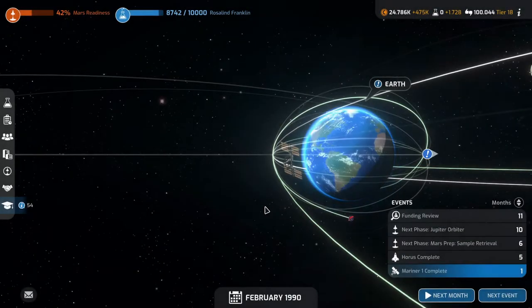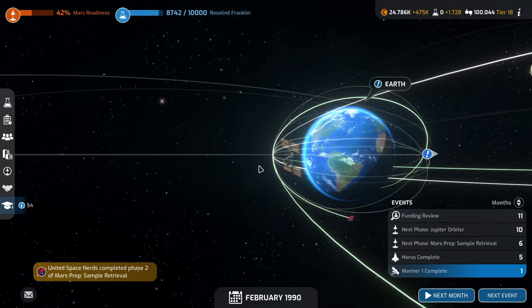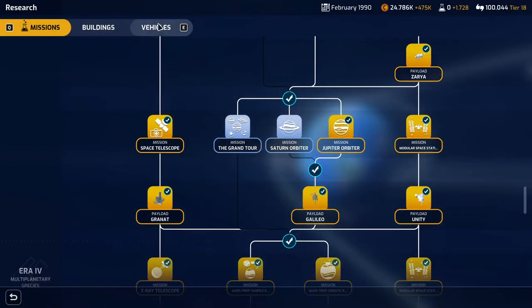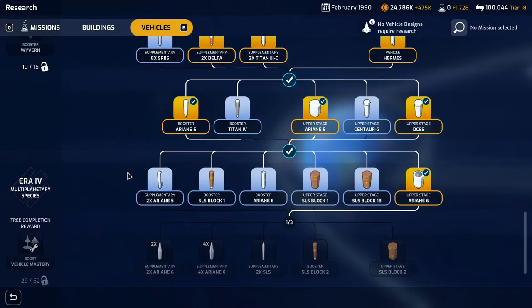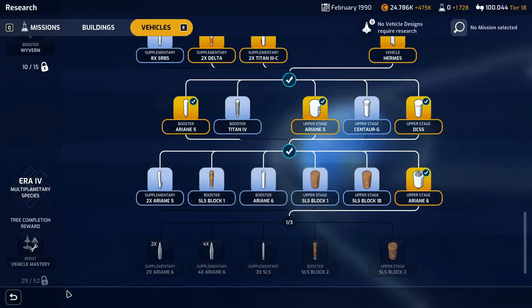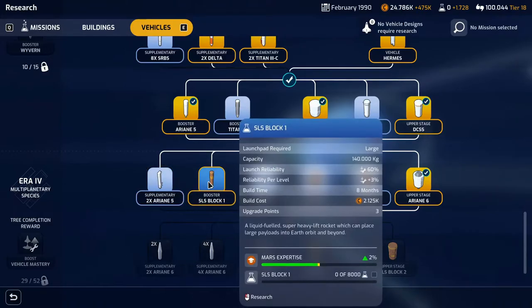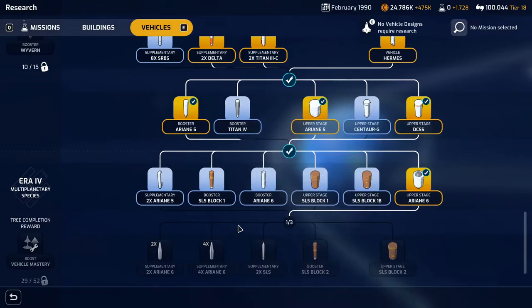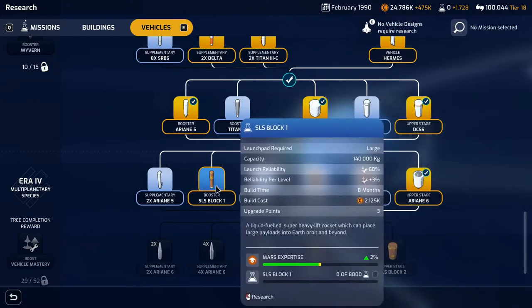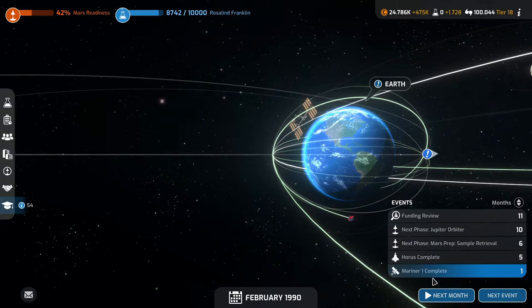Next month Rosalind Franklin is done — what will we research then? I think we need to go to some vehicles. Maybe do the Ariane 6 booster, or the SLS Block 1. I actually think the SLS Block 1, and then the SLS Block 1B. I think that's what we'll do next.